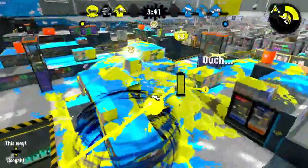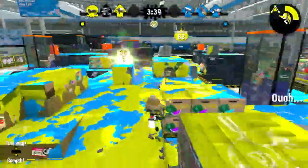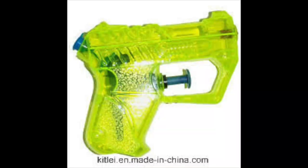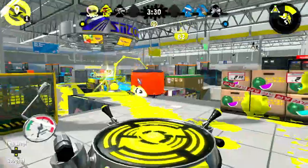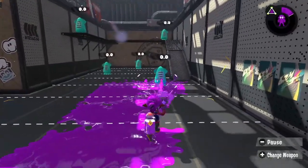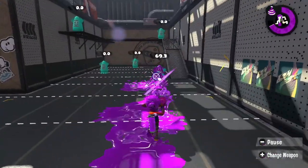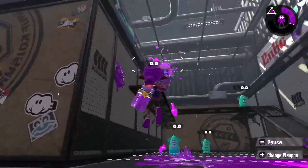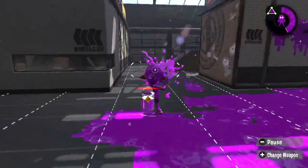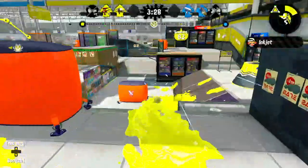Up next are the Splatter Shots. All the Splatter Shots are based off water guns, which is most obvious in the original Splatter Shot, which is just a super soaker. The Junior is supposed to be a cheaper version of a water gun, which makes sense in Splatoon since the Junior is what you start off the game with. Because of this, it does not have much range or accuracy as the original Splatter Shot. It does however have a good paint game, which is good for beginners since Splatoon is about painting and beginners are forced to play Turf War until level 10.